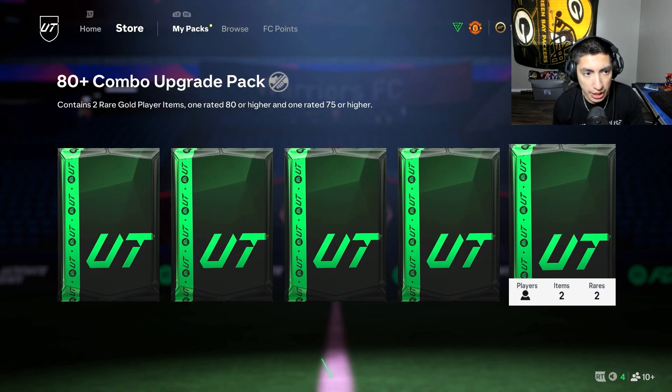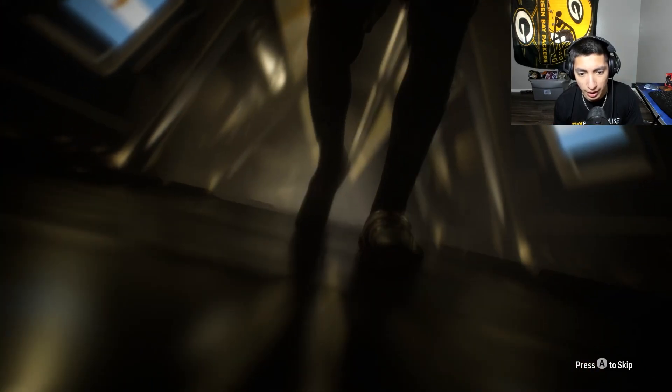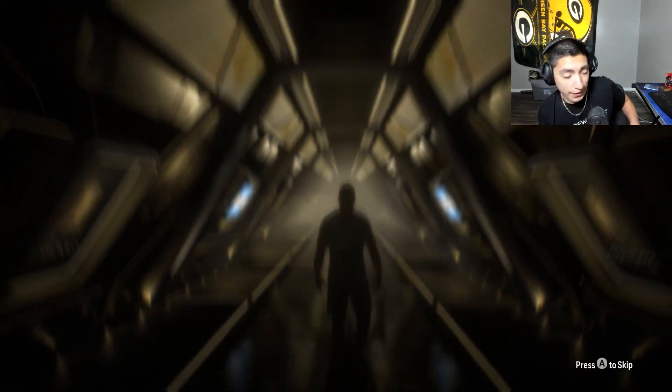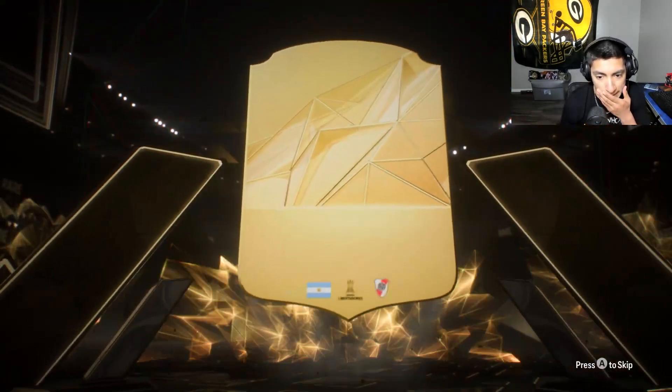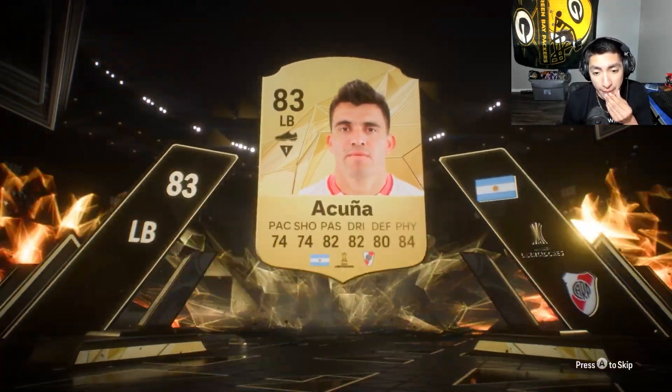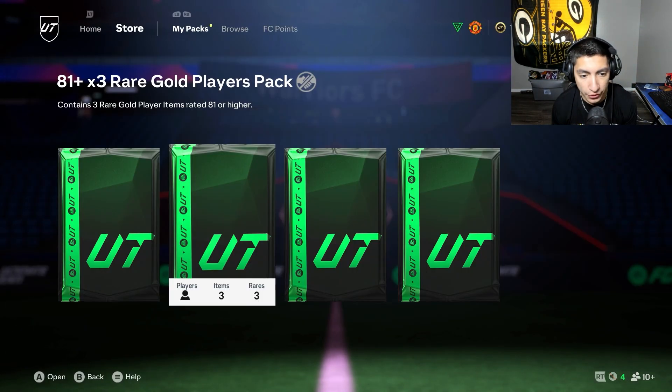Here we go, last one, last combo upgrade — not gonna get a walkout. Left back, who's this? A Copa card — first time getting one of these cards, can't even lie. Oh, Acuna! I forgot about him, I forgot Acuna. I didn't know he left, I didn't know he went to River Plate — that's crazy.